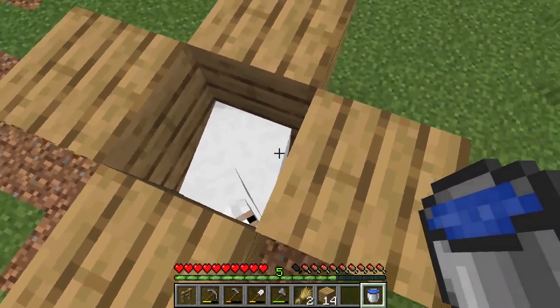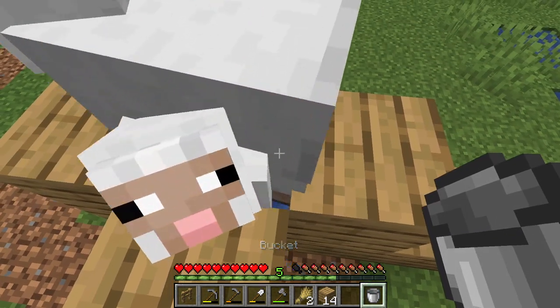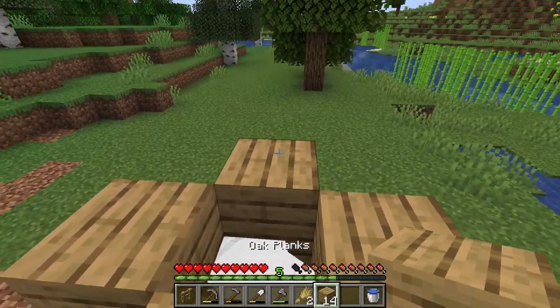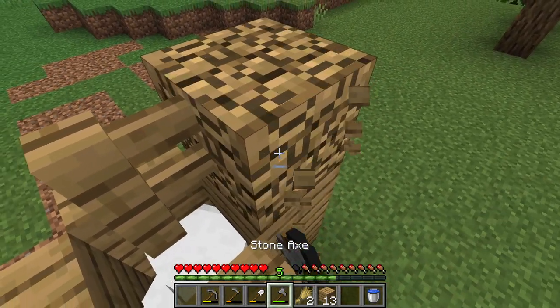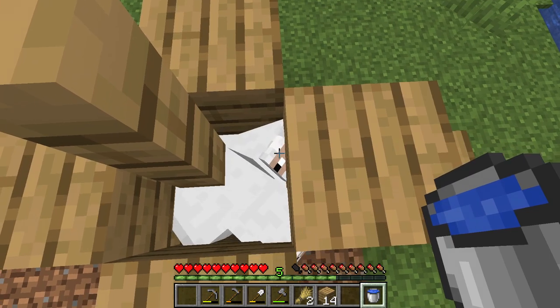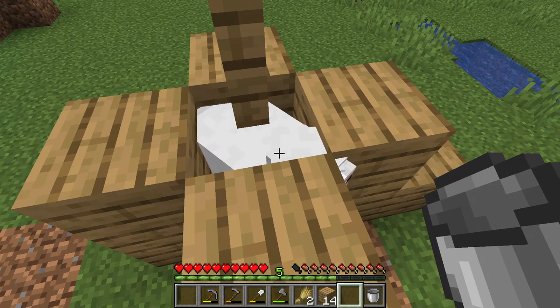Now that you have two mobs in, place a bucket of water down here and you'll notice the mobs will jump up and be constantly moving. Place a temporary block with a fence block above it, then place your water, and you'll notice the mobs will constantly move but won't be able to jump out of the farm.